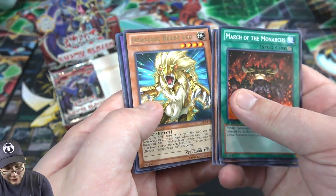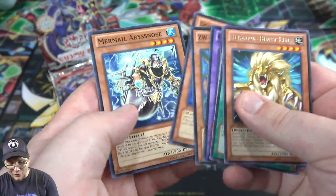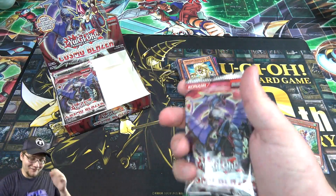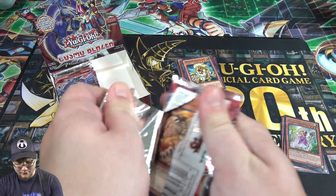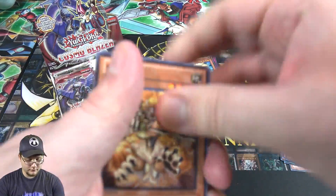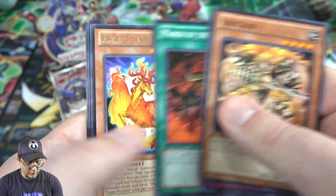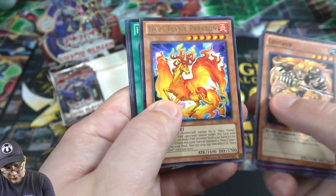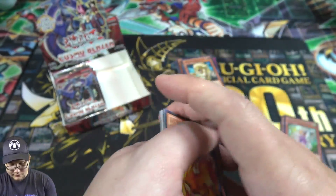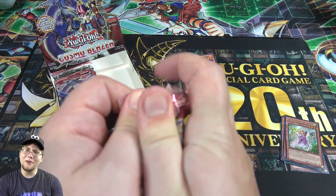Heldry Beast Leo — finally one of those, I haven't seen one yet. Crimson Sunbird — I thought so, you aren't going to trick me this time. I think that might be the only fusion in the set, so it's probably easy to recognize. Another Leo, Spell Wall, then Perryton and another Hazy Pillar. I remember using the Hazy Flame Beasts — they were actually pretty fun.